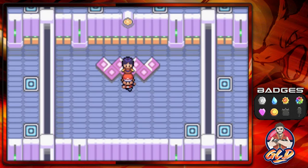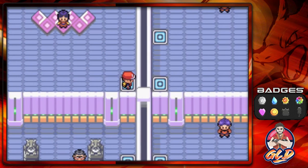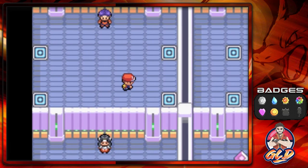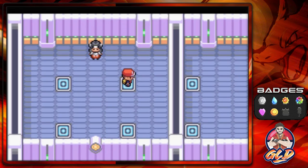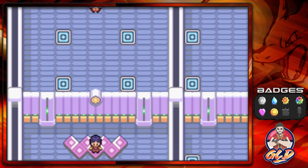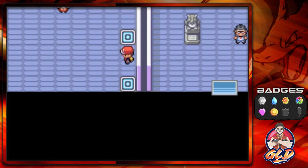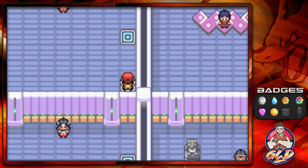Okay, so my strategy was completely off. I was thinking of using Explosion or Self-Destruct on Alakazam just to win this thing. But I guess we still had one more Rollout in us. Obviously our defense kind of saved us.